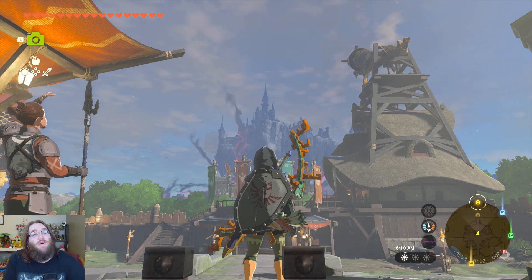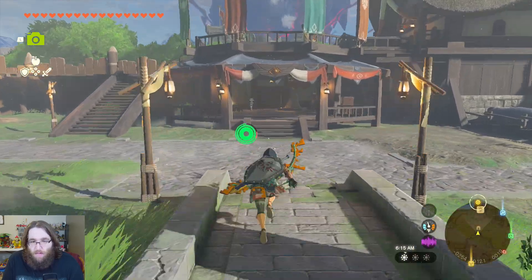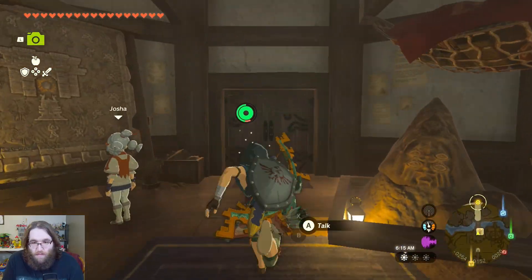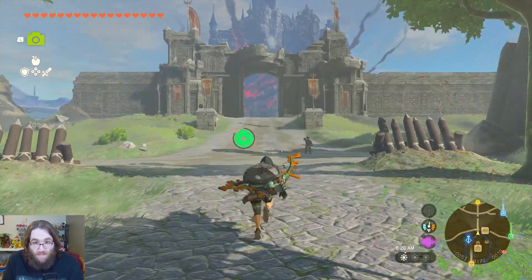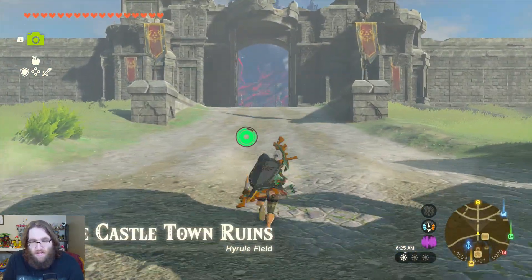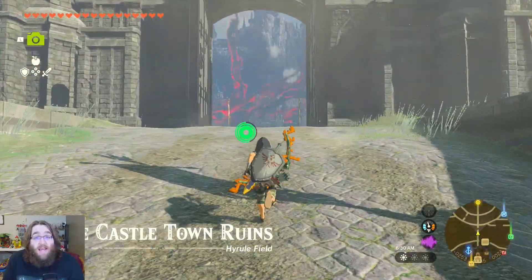Hello everybody, Shadow here, and welcome back to Tears of the Kingdom. It is time to go check out Hyrule Castle, because we saw Princess Zelda there. And that's kind of suspicious, primarily because, as far as we're aware, she's a dragon.